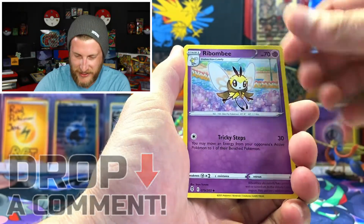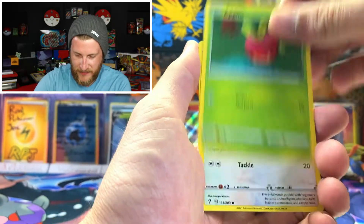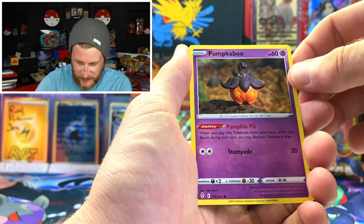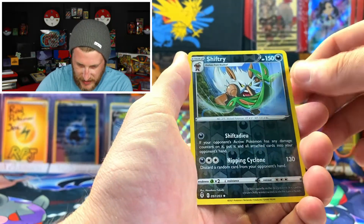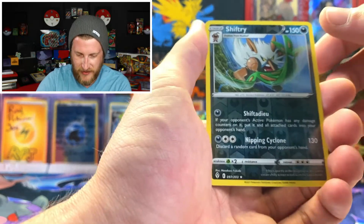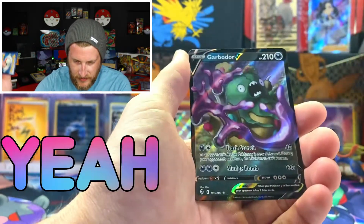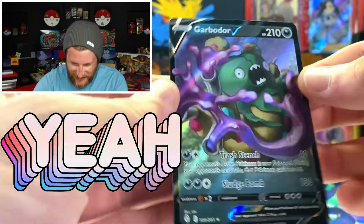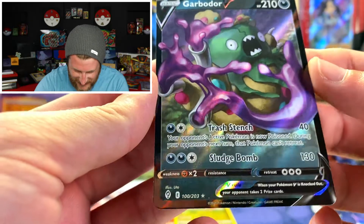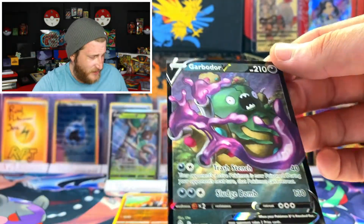Got another Grass Energy, Beartic, Avalugg, Ribbon Badge, Applin, Lilipup, Emolga, Tentacool, Gabite — a Shiftry reverse rare. We're getting a lot of reverse rares today — three out of five packs is pretty awesome. And awesome — a Garbodor V! Very very cool, I have not seen this card yet. It looks kind of cool, I actually kind of like it. It'll be interesting to see how this one plays.